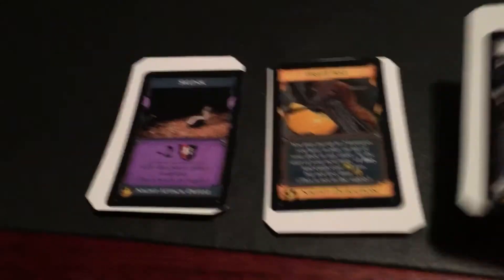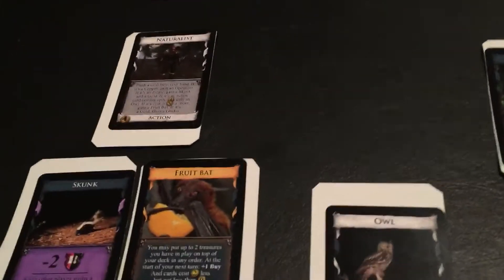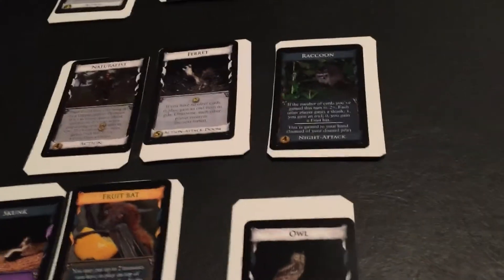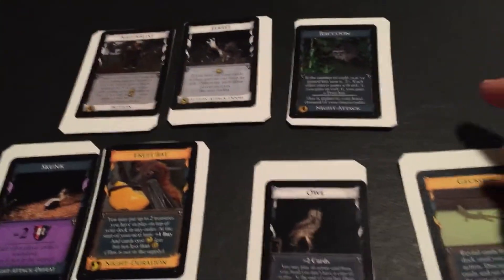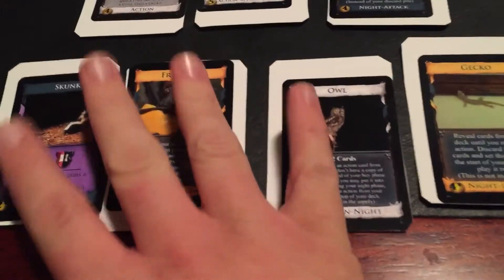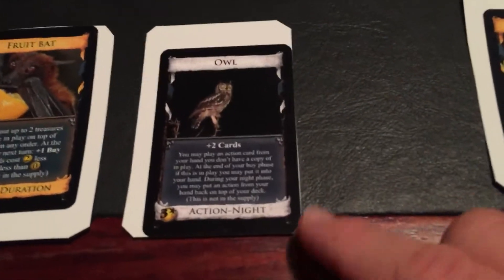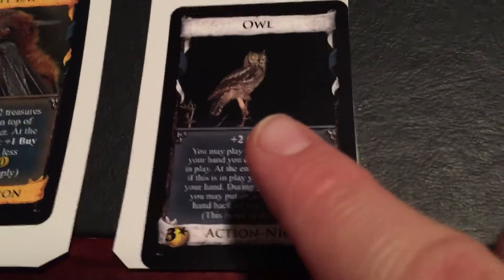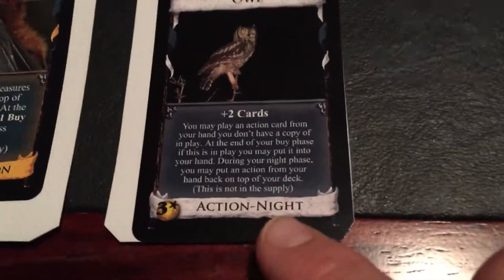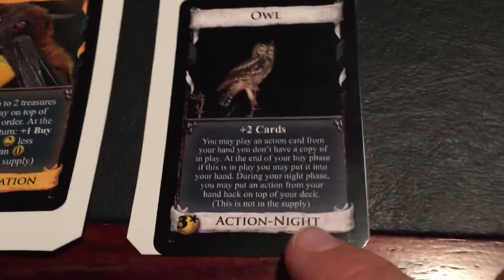Now let's go over the cards that are not in the supply but work with a variety of cards like the naturalist, the ferret, and the raccoon. The gecko goes with these too. Starting with the owl — this is an action night card. If you play it during your action phase, you won't get to play it again during your night phase, so if you're patient and wait for your night phase, that's interesting.